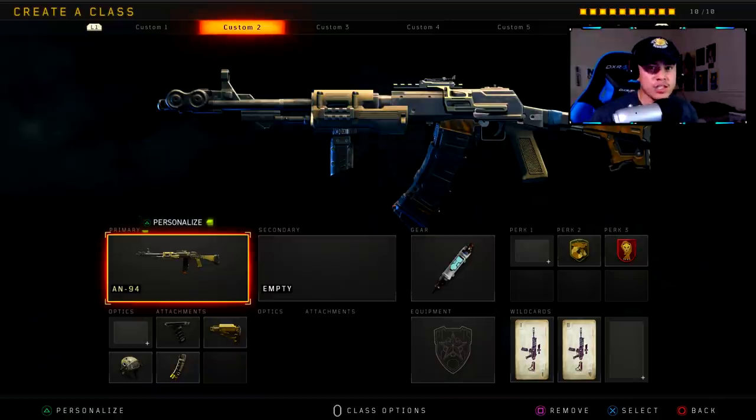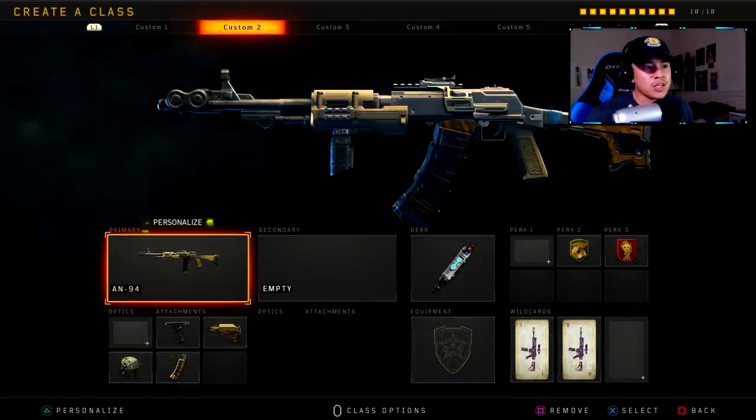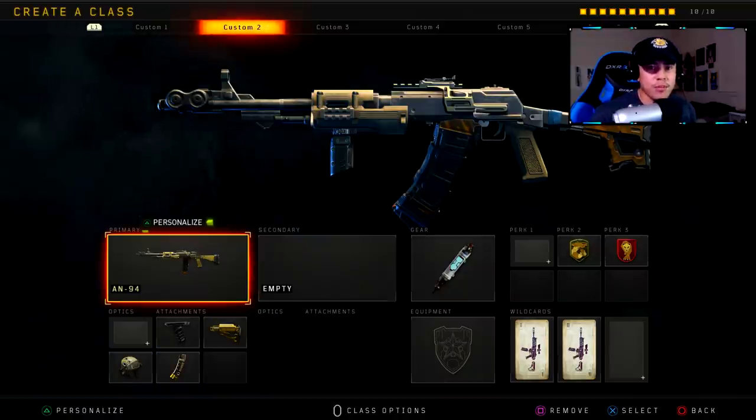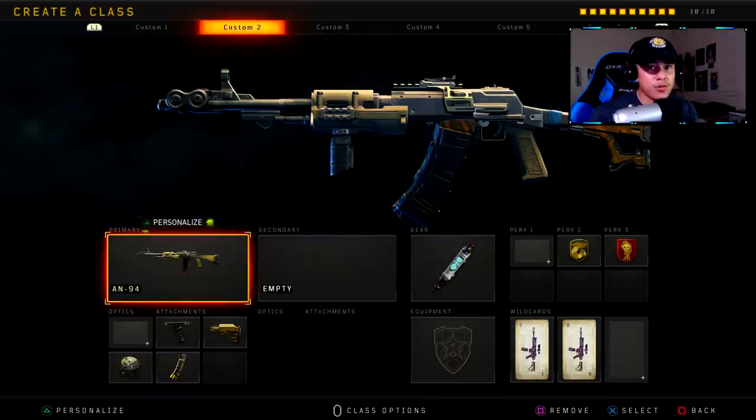I just want to give a shoutout to Billy Apple on Twitter — I'll put his tag on the screen. He let me use his account because I sadly don't have this weapon. With the limited time I had after playing a few matches, I was curious why this gun felt so terrible, so I went into a private match and did some testing. It turns out it's five shots to kill to the body at any distance, and from super far range it's about six shots to kill.